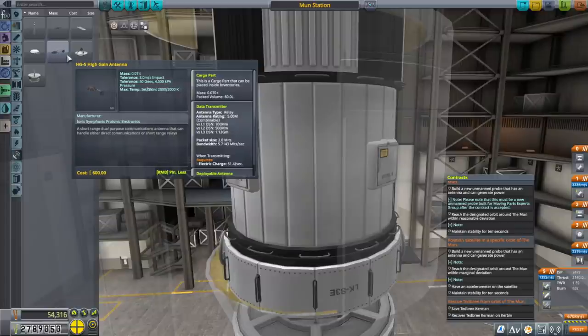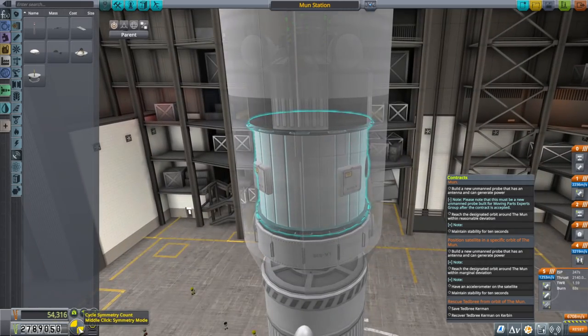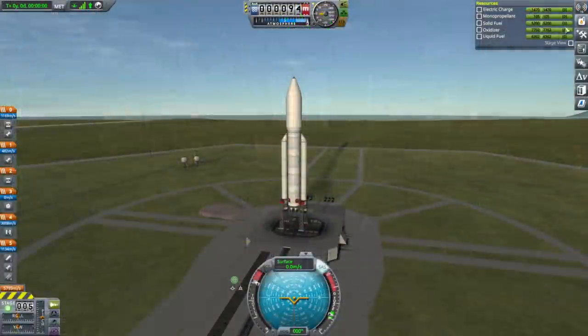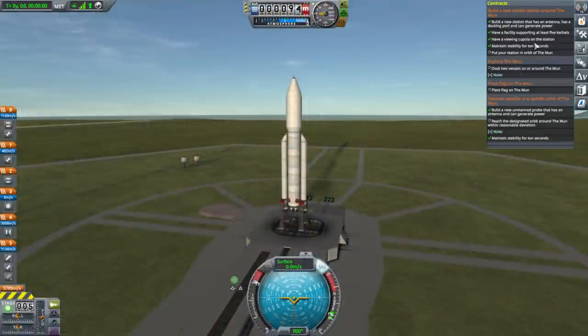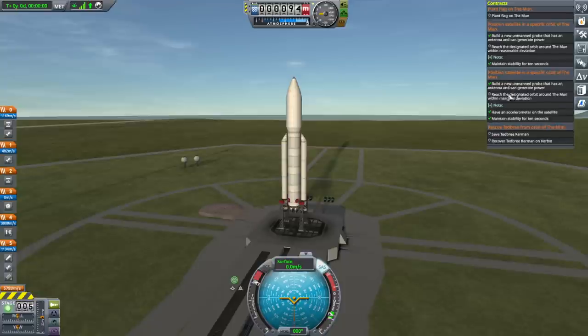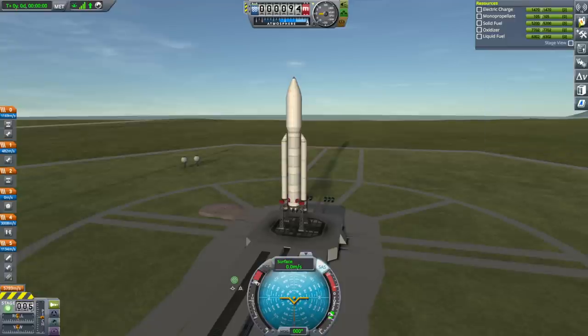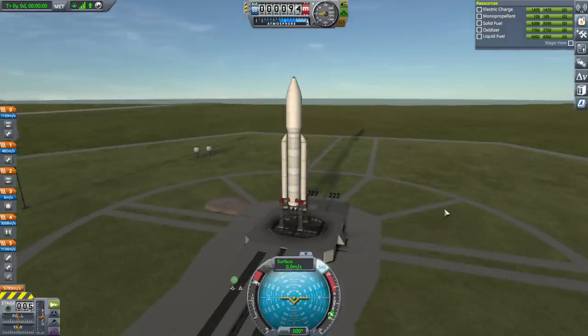We'll have two of these — it's combinable. This is going to be interesting. It's got all the stuff for the orbital station around the moon so that's all good. It's got the accelerometer. We'll just have to see. Okay, launch!